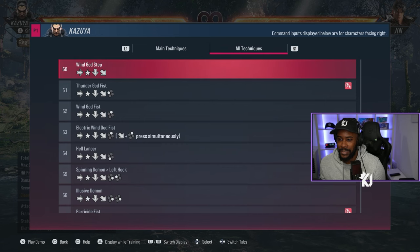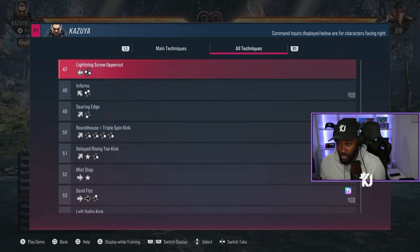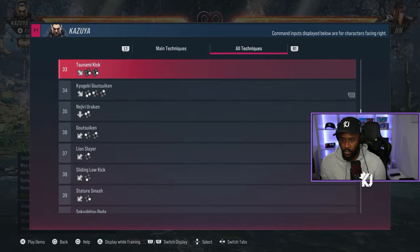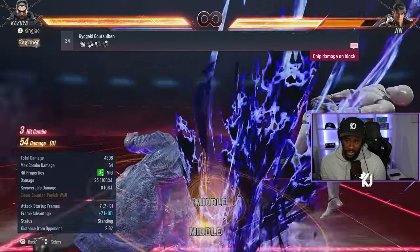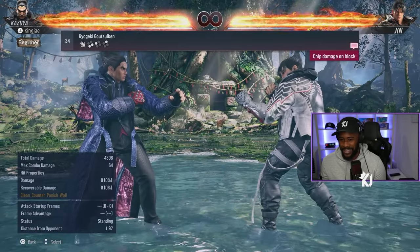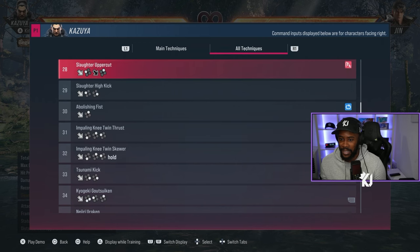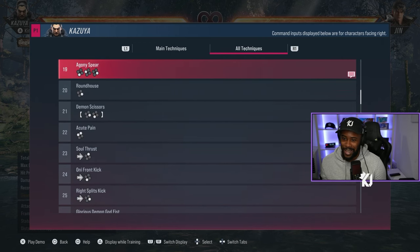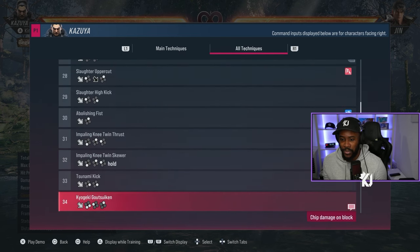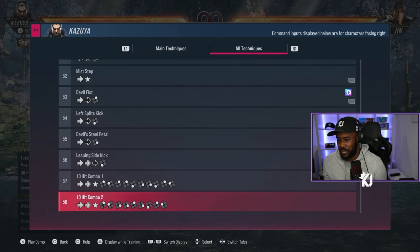In terms of overall game plan, it's the stuff I've described: forward 4, crouch dash 2, crouch dash 4,0,1 — those are the annoying core tools. From there you look into what other moves fit your style. Kazuya doesn't have a ton of flattering moves — he's not like other characters who have a lot of easy strong options, which is part of what makes him hard.